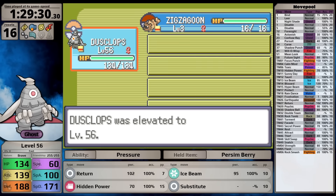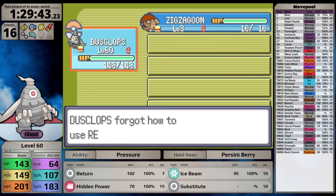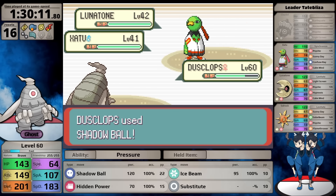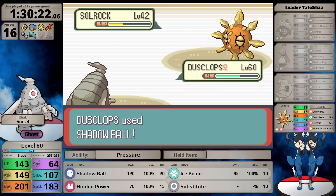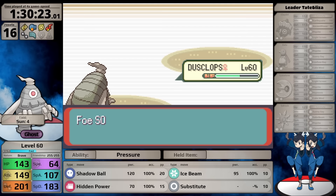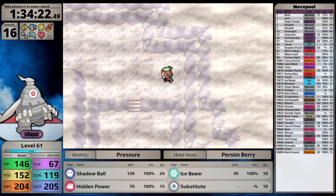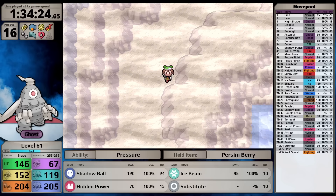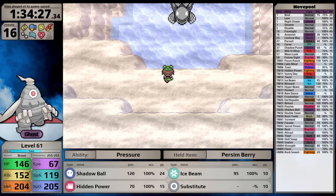Just like Banette, I level to 53 in Tate and Liza's Gym, then use Rare Candies. This time I use two more, bringing Dusclops to level 60. I teach it Shadow Ball in place of Return, then set up Calm Mind. The fight is straightforward: one-shot Claydol, one-shot Lunatone, one-shot Xatu so it doesn't confuse me, take care of Solrock, and win. This win gives a much-needed special attack boost.